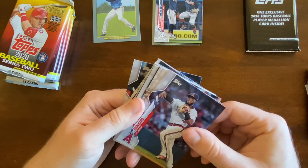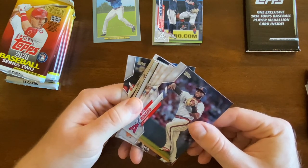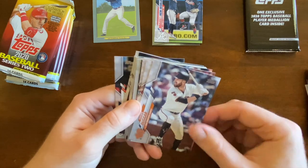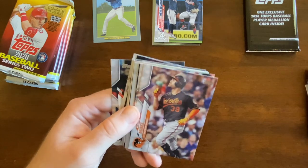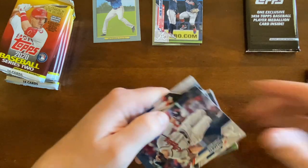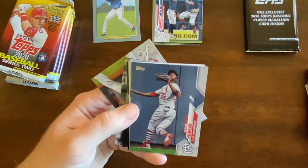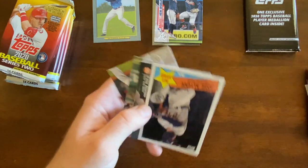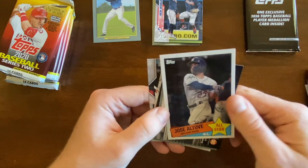So we got a Geo, Renfige, Steve Dugger, Renato Nunez, Ryan Zimmerman, Enciarte, Fowler, Goodwin, and an Altuve 35th Anniversary card.